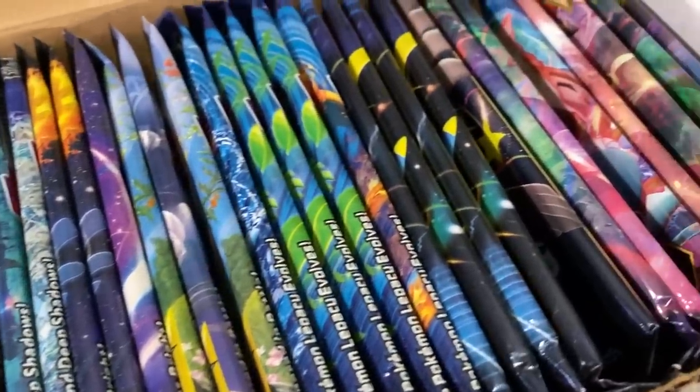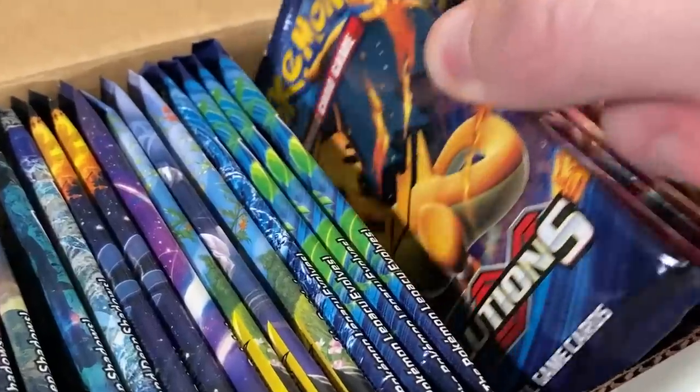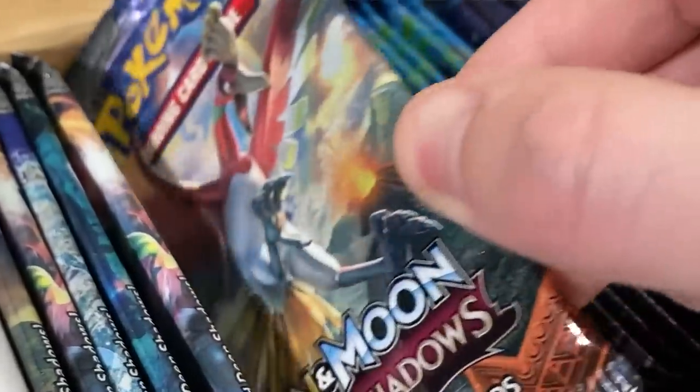You are looking at a custom Pokemon booster box. Every single pack of Pokemon cards inside of this box has a possibility of containing a Charizard Pokemon card. Inside of this box, we got Pokemon Evolutions, Unbroken Bonds, Burning Shadows, and many more. We got 36 opportunities to pull a Charizard.